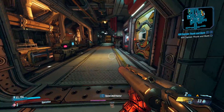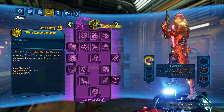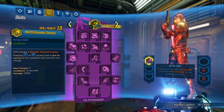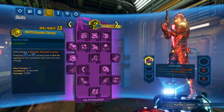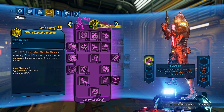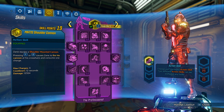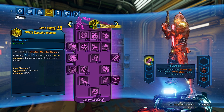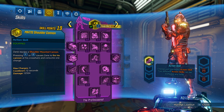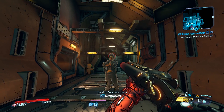Let's go ahead and jump right into the skill tree. Here's the purple skill tree — it's called the Professional. Starting off, we have the Mantis Shoulder Cannon, your basic action skill. Zane equips a shoulder-mounted cannon. Pressing action skill causes Zane to fire his cannon at his crosshairs and consume one charge. Max charges: three. Cooldown at 12 seconds and damage just over 12k. We're going to press action skill and you can see we shoot a shot. This thing can crit too, which is a big deal — I'll explain why later in the skill tree.